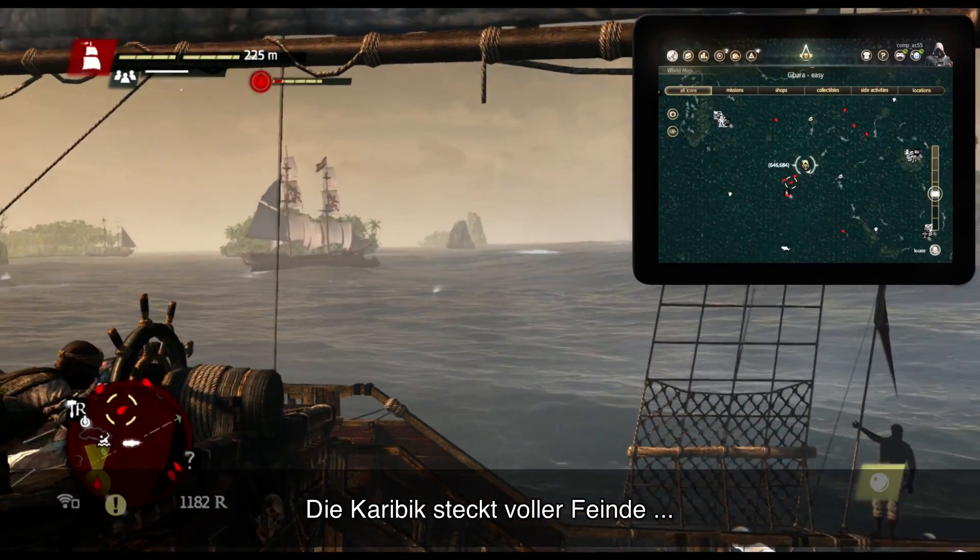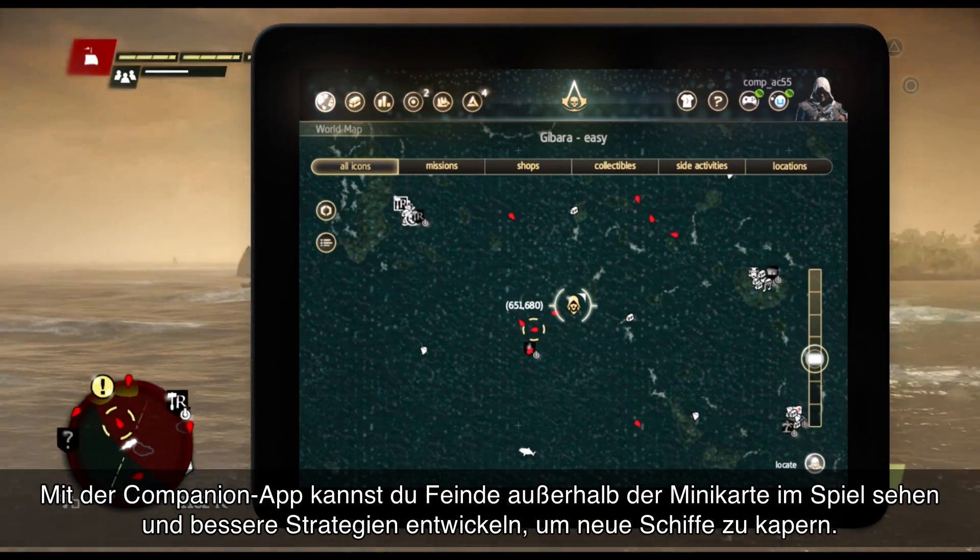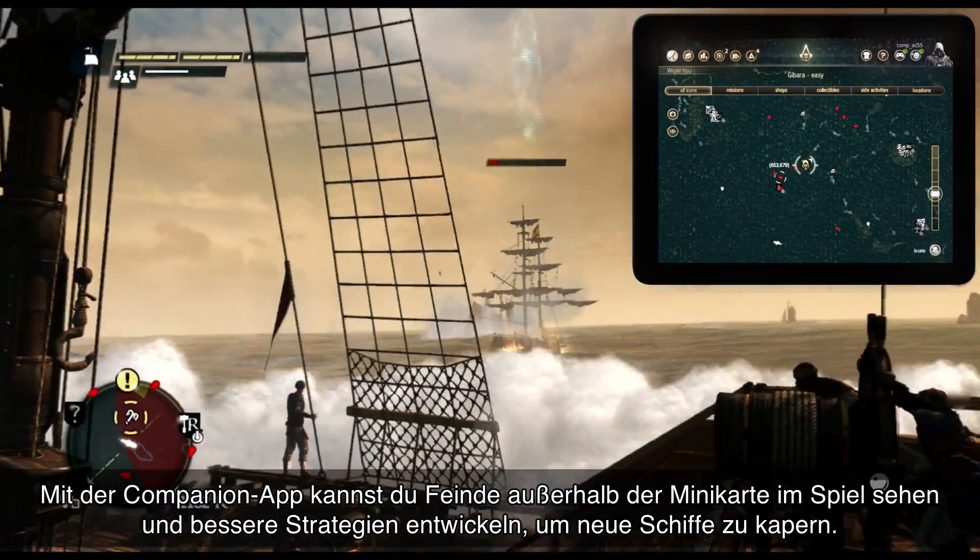The Caribbean Sea is full of enemies. With the companion app you are able to see enemies outside of your in-game mini-map and plan better strategies to capture new ships.